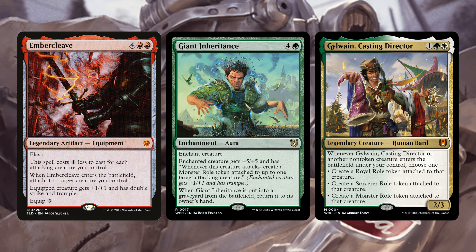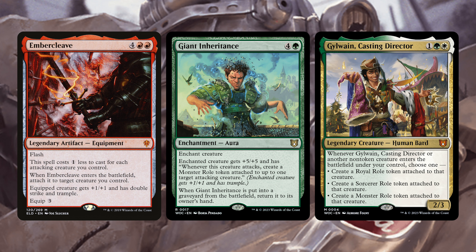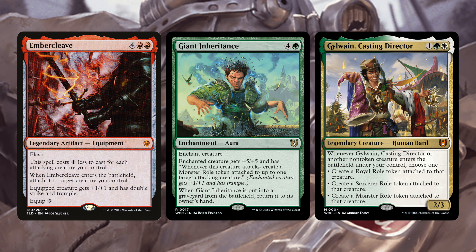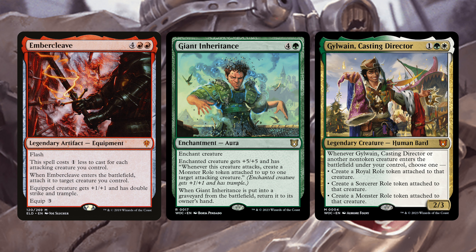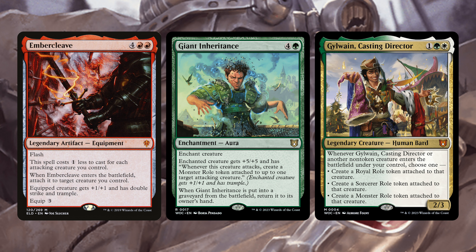Gladwain, Casting Director is one of my favorite cards and is super powerful. For one green and white, this legendary human bard says whenever this or another non-token creature enters the battlefield, choose one: create a Role — a Royal, a Sorcerer, or a Monster — and attach it to that creature. The Royal puts Ward on it, the Sorcerer lets you scry, and the Monster gives it trample and +1/+1. It doesn't work with creature tokens, but it's a very good card regardless.